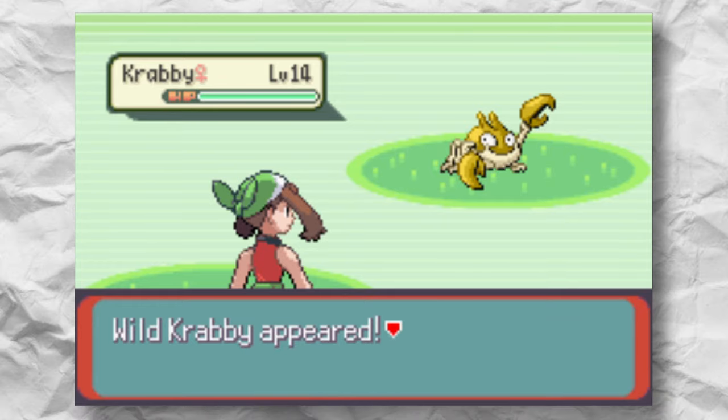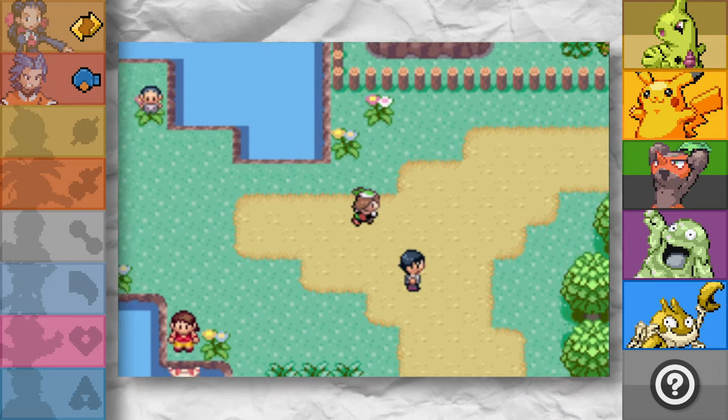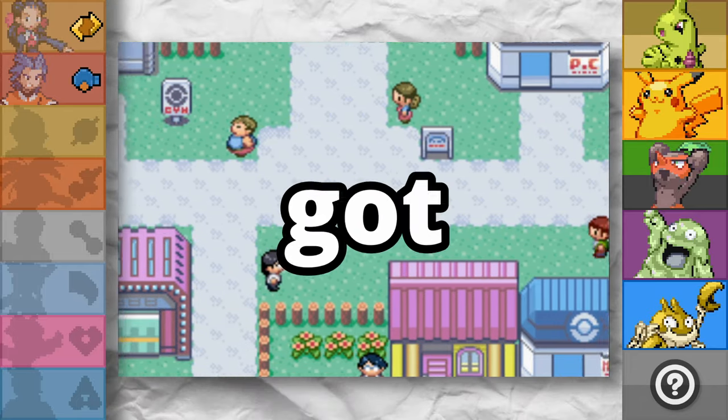We do need a water type, I guess — but wait, special-physical split hasn't happened yet, it's Gen 3, so our water type can't even use water type moves effectively. Kim the Krabby may not be the best option for us, and it may not even be the best in this patch of grass, but it's gonna be fine. I'm just foreshadowing. Nah, we got this.